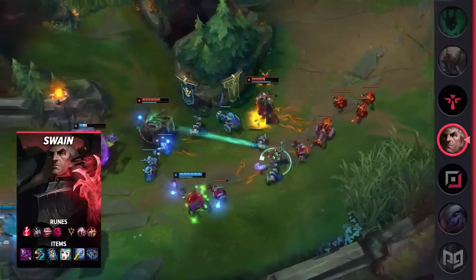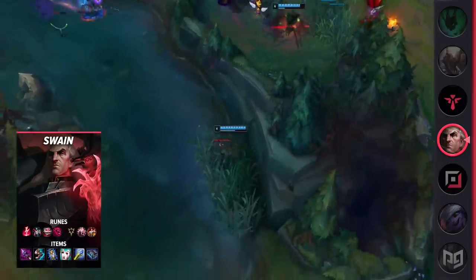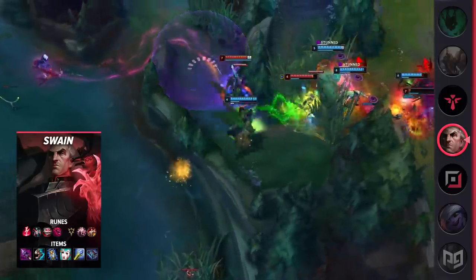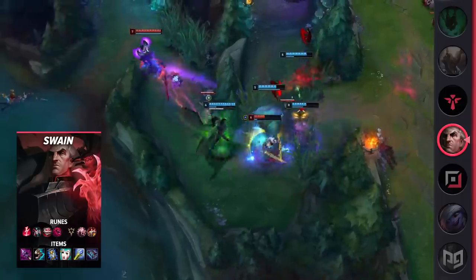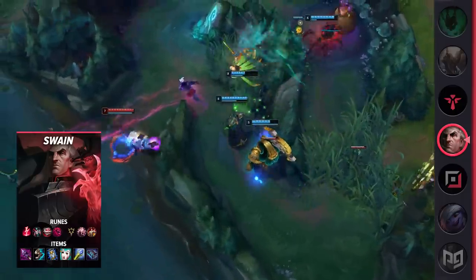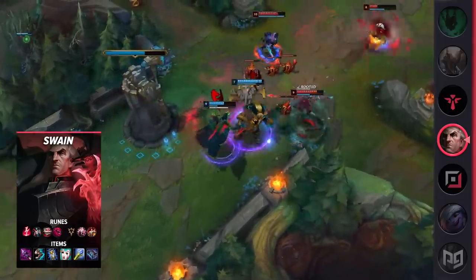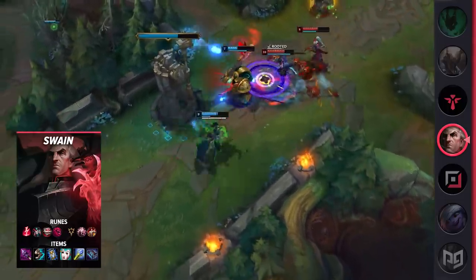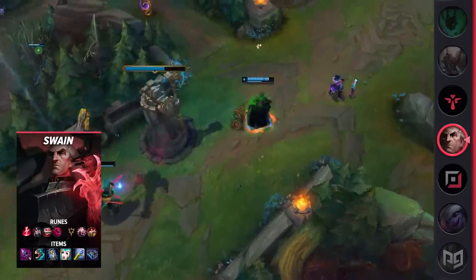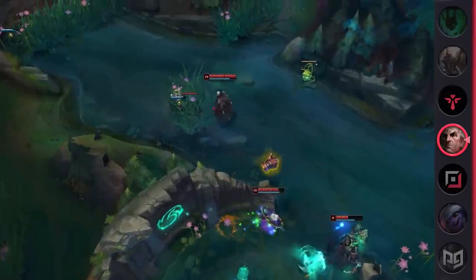For runes, you're going to be running Electrocute, Cheap Shot, Eyeball Collection, Ultimate Hunter, Presence of Mind, and Legend Tenacity. Ultimate Hunter can be traded out for Ravenous Hunter if you prefer the extra sustain, but it's nice to have since Swain feels significantly weaker without his ultimate. For items, you're going to be building Rod of Ages, Sorcerer's Shoes, Zhonya's Hourglass, Liandry's Torment, Rylai's Crystal Scepter, and Morellonomicon. Swain's AOE damage makes building Morello's on him extremely effective, as he'll tag multiple opponents with healing reduction.